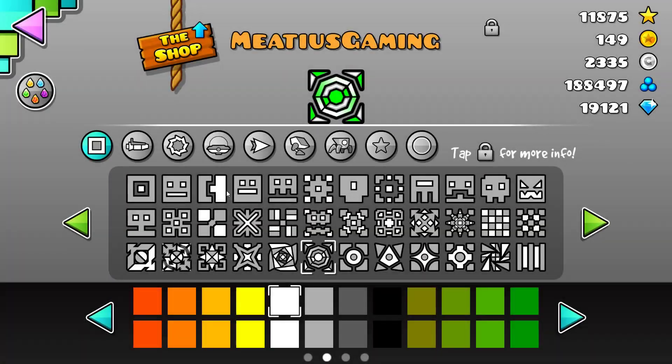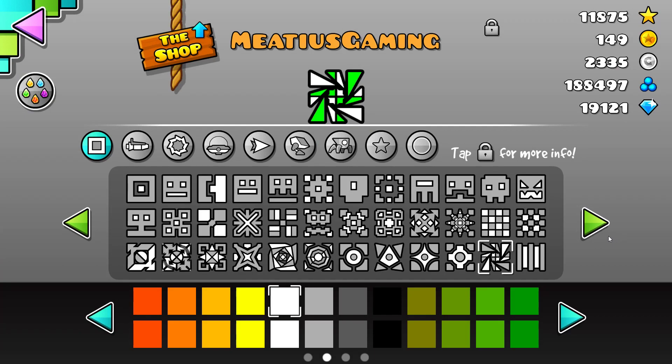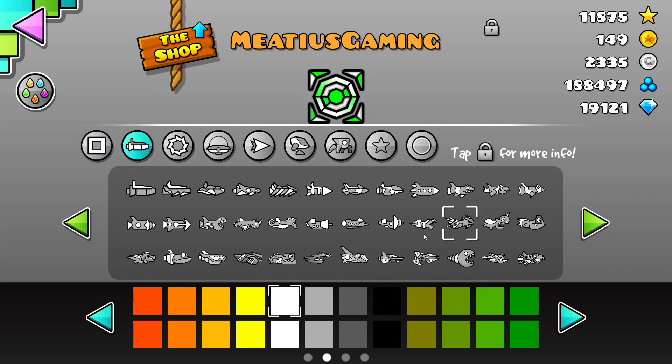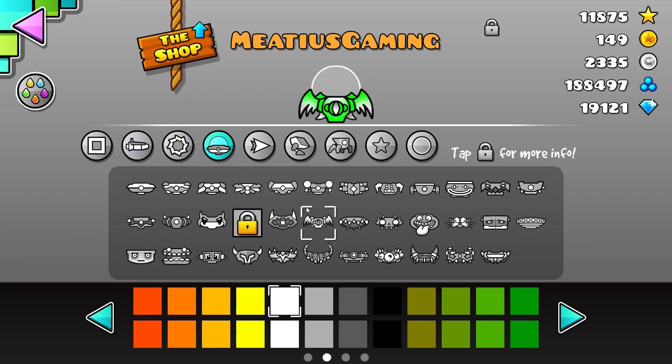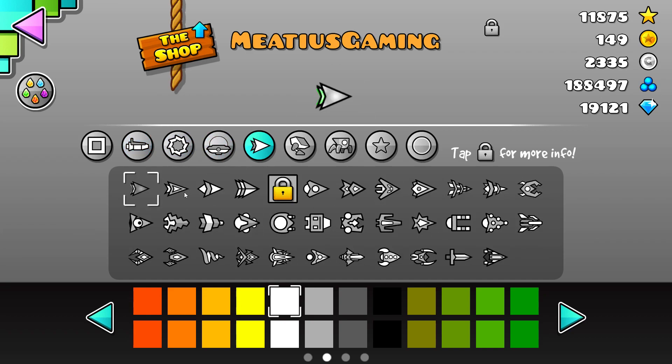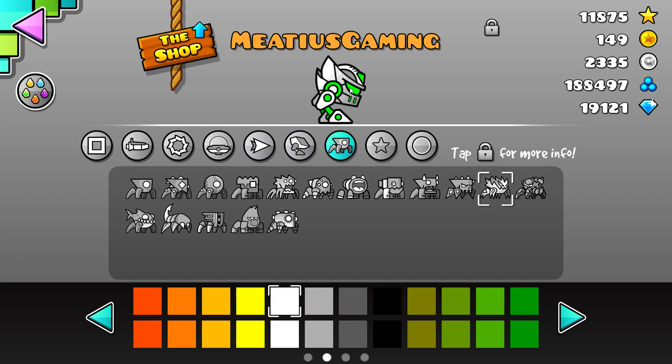As you can see, we have this cube changed, this cube changed. We have this ship changed, this ball changed, this UFO changed, this wave changed, this wave changed. Depending on which one you like more, you can either have the small wave or the very long wave that's very short. We have this robot — it's got like these lines and it has shading in the front if you don't see it.